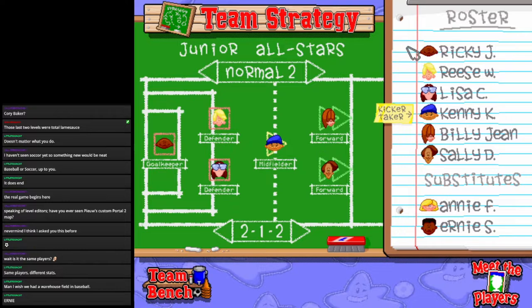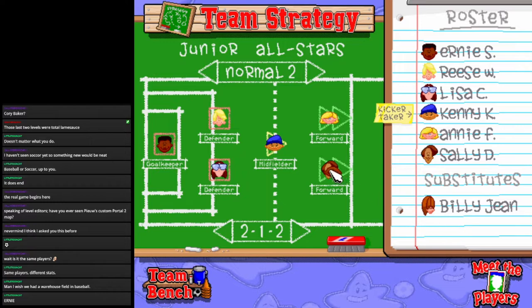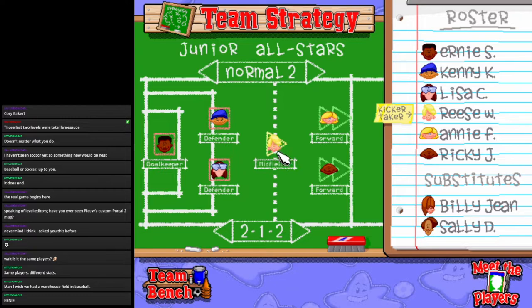We can have six people on the field and then two substitutes. Ernie, you're going to be my goalie. Annie Frazier is definitely going to be a forward, along with Ricky. Lisa, you can be a defender. Kenny, you can be a defender. And then Reese, you'll be a midfielder.